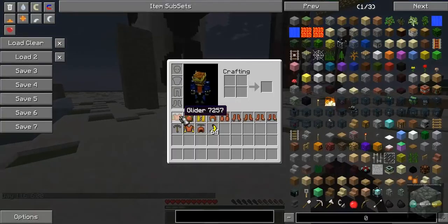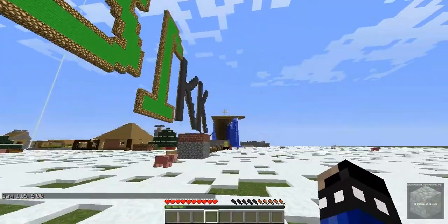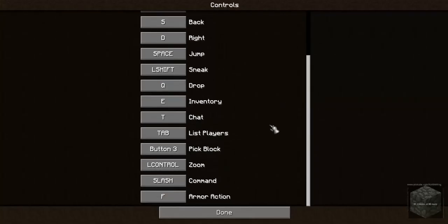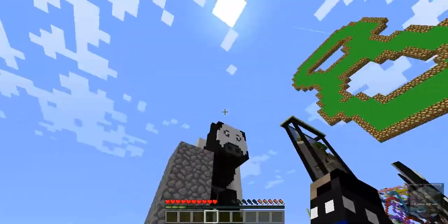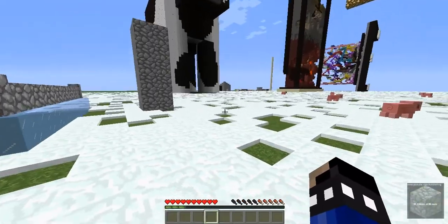So first off, I already showed you how to work with the glider. Your armor action key by default will be F. When you go up high, jump off, and press F, you will glide down really quickly and you can also control your direction with W, A, S, and D.